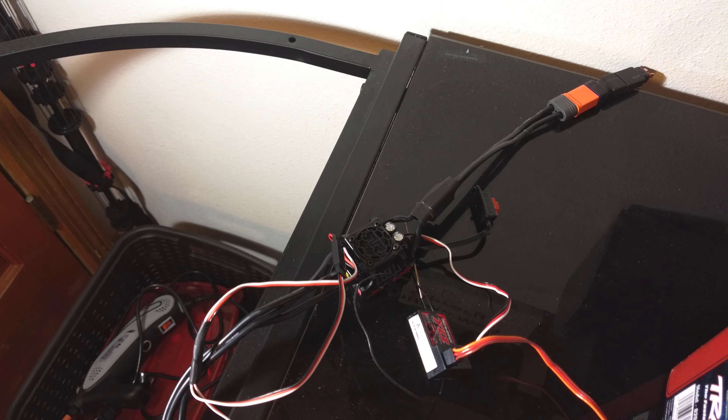I want to show you the electronics. This is the power system that's going on the car — I'm running this 3S. Cool RC 3,500 kV motor with a fan, 25 kg servo, running on an Arma 3S BLX ESC at 100 amps. I got this Y harness so I can run the Traxxas light kit — yes, I am putting a light kit on this. And I have the TQ radio, which I will be upgrading to a TQi eventually.